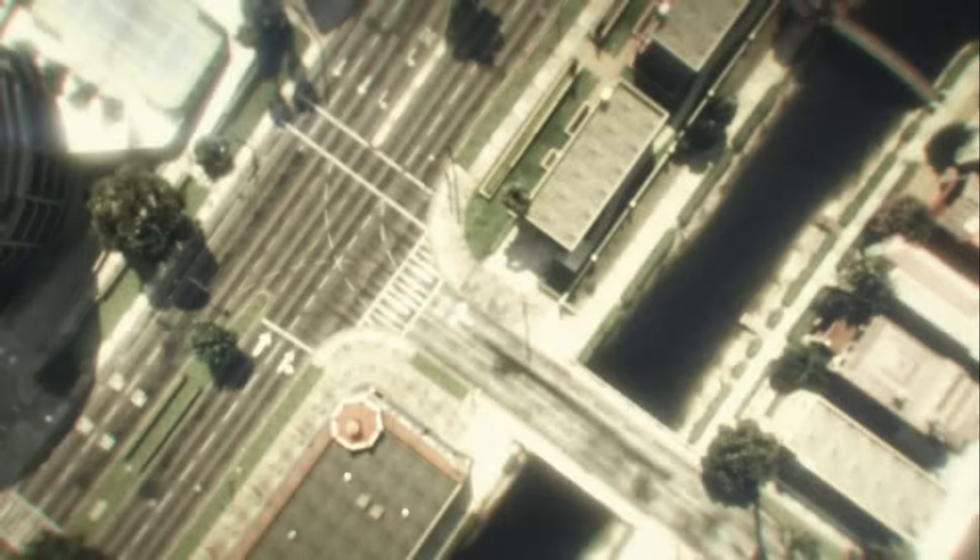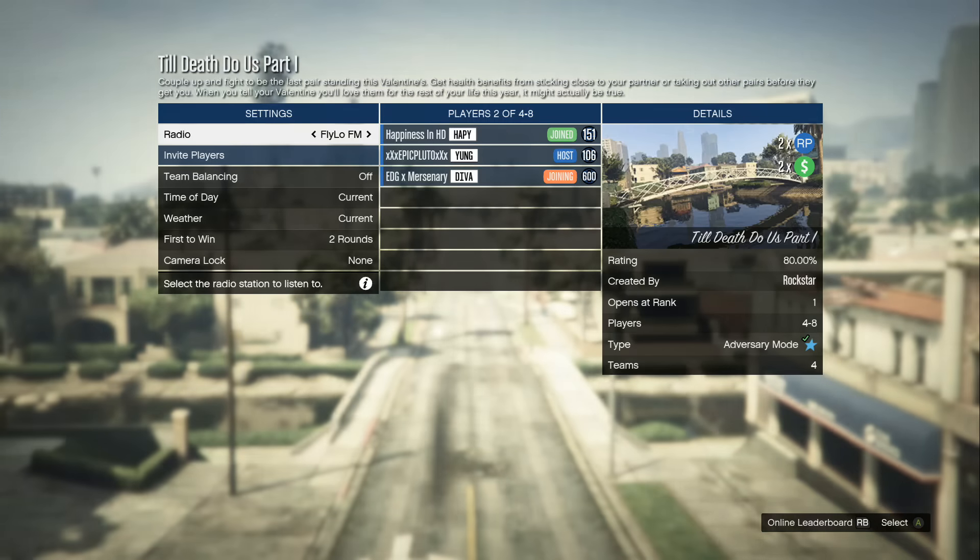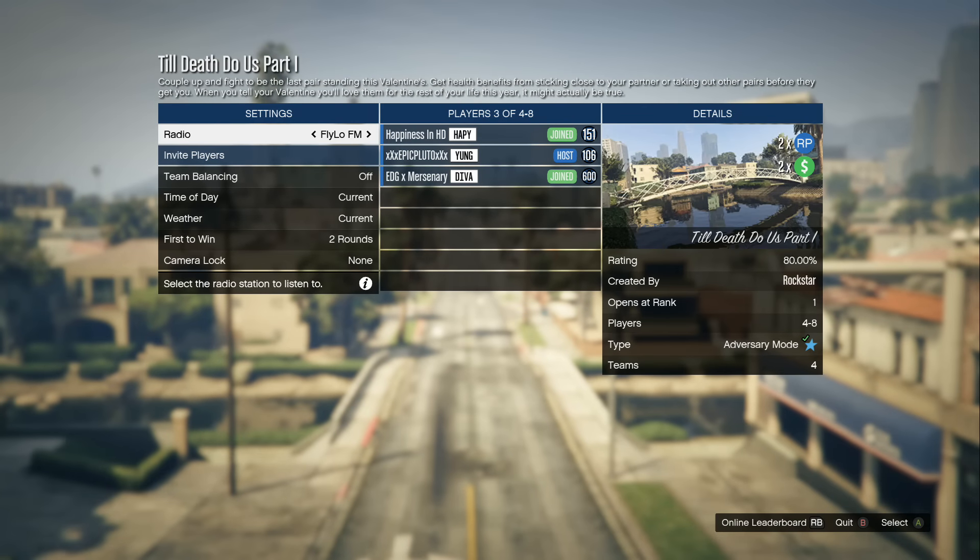From this point, what you guys have to do is start up the brand new Adversary Mode, which is known as Till Death Do Us Part Number 1. In case you have no idea how to do this: click Start, go to Online, go to Jobs, click on Adversary, and then scroll all the way down to Till Death Do Us Part Number 1.